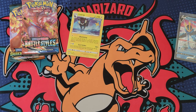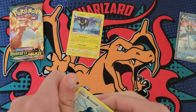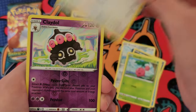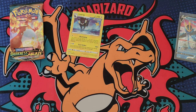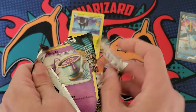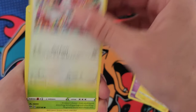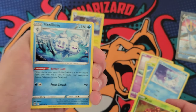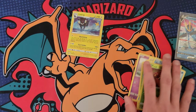We'll do Battle Styles again — I want to save the Darkness Ablaze pack for last. Let's see if we can pull something out of Battle Styles, like a Tyranitar or something — that would be pretty dope. Electivire, alright. Our last chance at pulling something out of this tin is in this Darkness Ablaze pack. Pack opened like it just disintegrated as I was opening it. We got Toxel, Wimpod, Cubchew, Paris, and Vanillish. So tin number one was a skunk — that's okay.